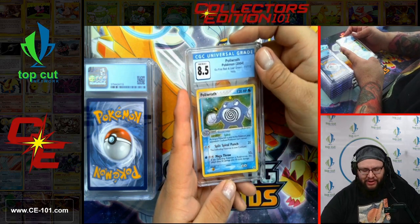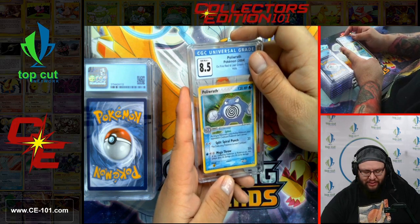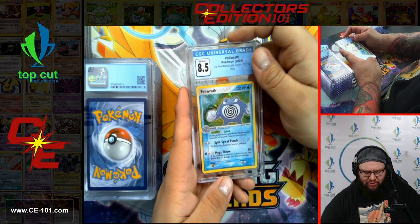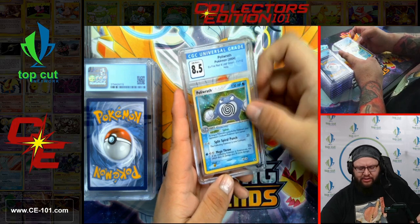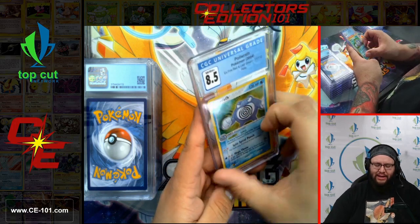We have Poliwrath — the original evolution from Poliwhirl. His ability is Spiral: as long as Poliwrath is your active Pokemon, your opponent's confused Pokemon can't retreat. Pretty good, since he can make them confused for just two Colorless. Comes in at a beautiful 8.5 from the EX Fire Red and Leaf Green era.